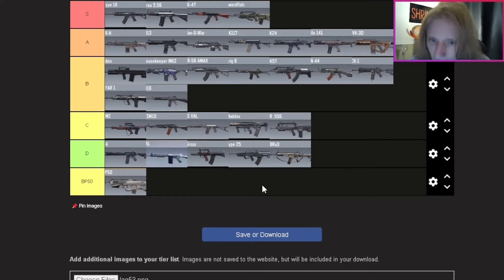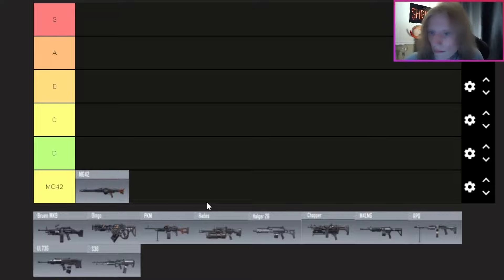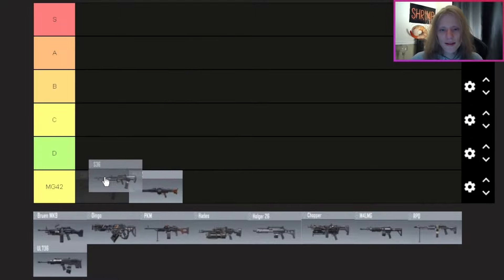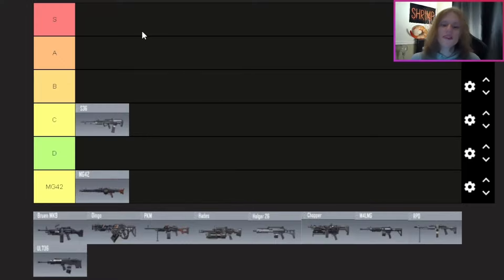Now we're moving on to LMGs in COD Mobile. Right off the bat — MG42, you get your own section, no arguments. No particular order here. The S36 — this weapon is good but it's pretty mid. I'm putting it in C tier. I don't think it's anywhere near A or S tier, and there are a lot of other LMGs I'd rather use over the S36. The UL — right behind the S36, just another underwhelming LMG, nothing really stands out.